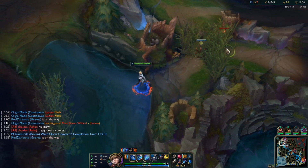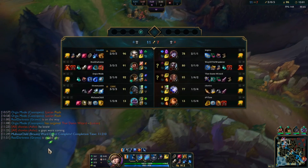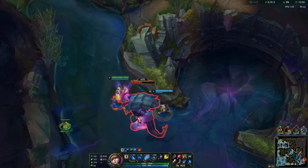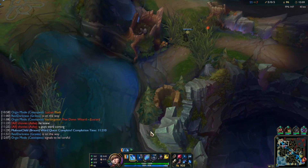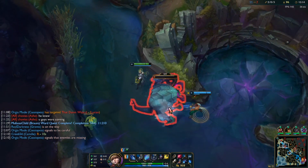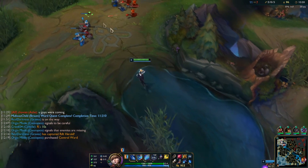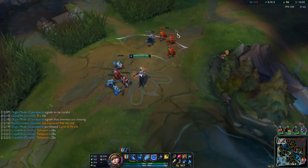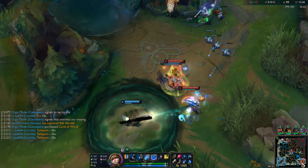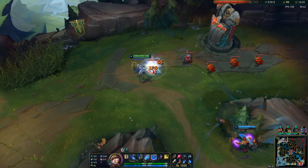We drop a ward over here. I see her control ward - I shall be taking that from you, Lulu. She's practically fully healed off all the Corrupting Pots. That's what I mean - you generally want to get one good trade that just completely counters those Corrupting Pots. Grab my ult right here if he does want to come back topside. I just want my team to be slightly careful because I have TP in 25 seconds.